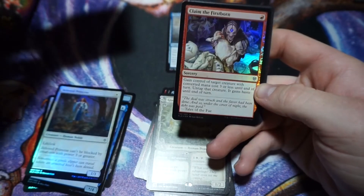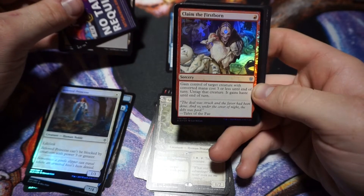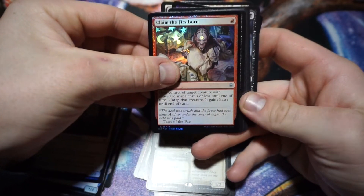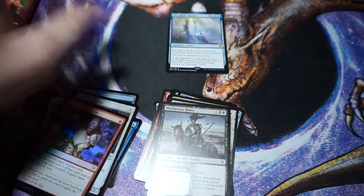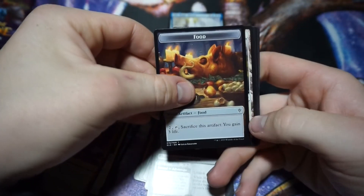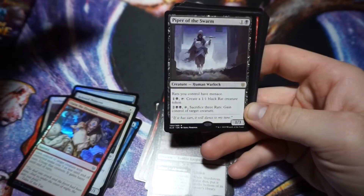We got another foil — foil uncommon: Claim the Firstborn. One-drop: gain control of target creature with converted mana cost three or less until end of turn, and that creature gains haste. Nice little one-drop. Something black — Murderous Rider. Another foil, like every pack! Blow Your House Down. And Black Piper of the Swarm.